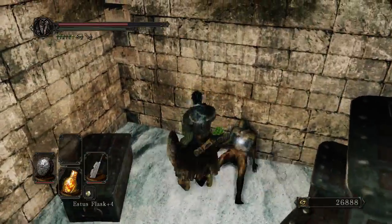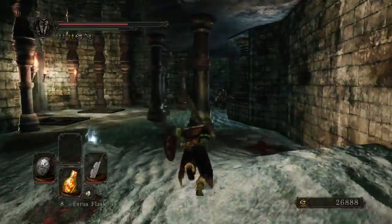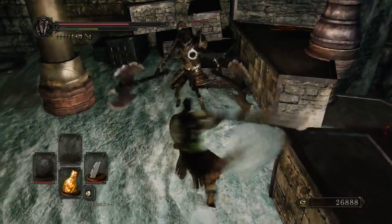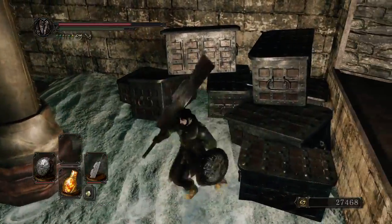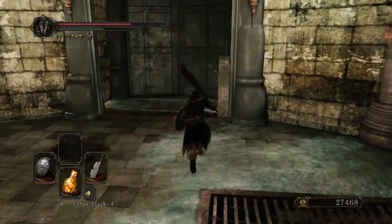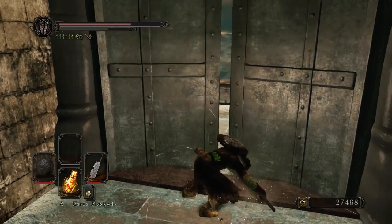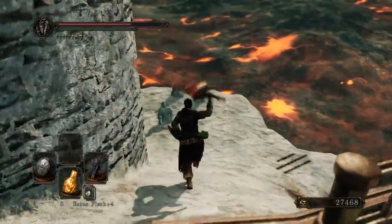The Butcher's Knife is incredibly quick and just gives you a lot of versatility. Not only do its attacks come out incredibly fast with a lot of damage and stagger potential, but it also has the utility of its strong attacks — which, one-handed, gets you a really long-range step-forward attack, and while you're using it two-handed, gets you this wonderful crushing attack that's basically going to stagger anyone or anything in-game.